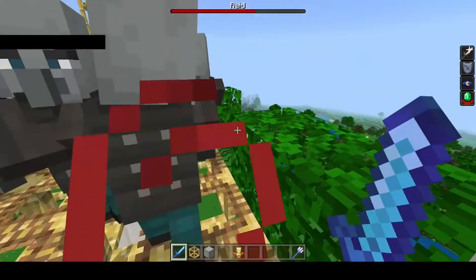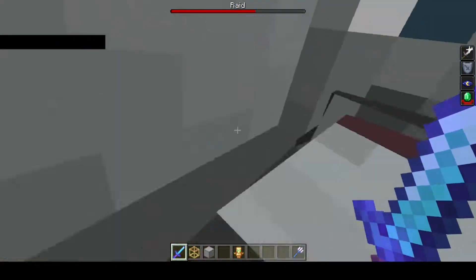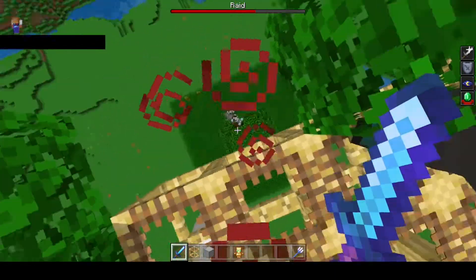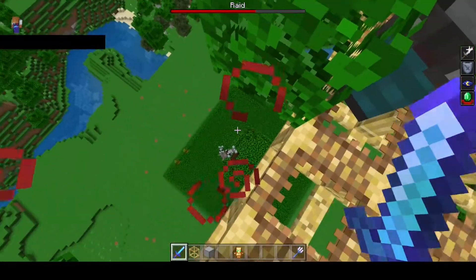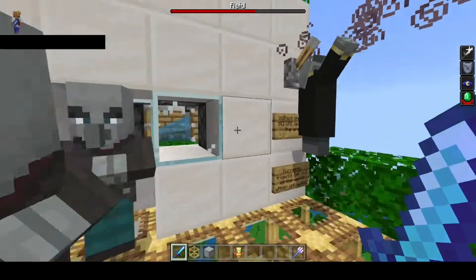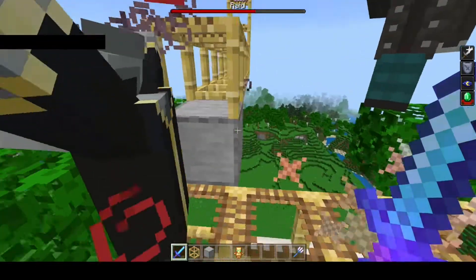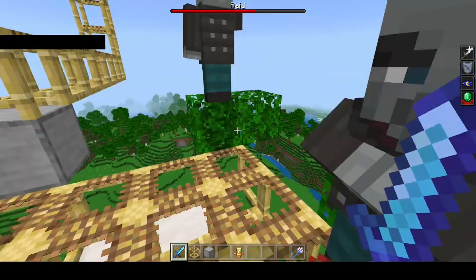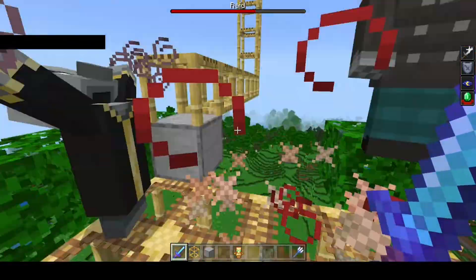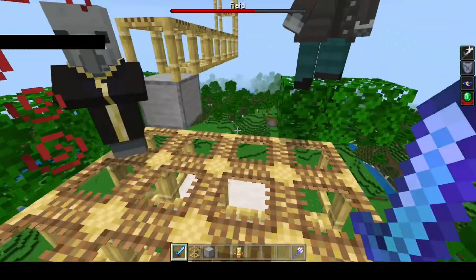Oh god, look what just happened — we now have wave five. That ravager went over the edge, he's probably not going to die, he's going to rip up all of the grass and the leaves on top of here, and these guys are now summoning vexes. It's wave five — you want the villager, you can't have the villager.